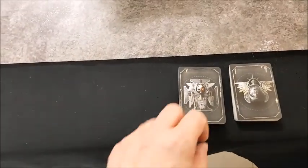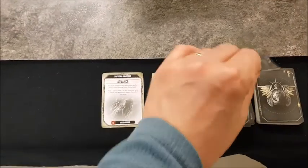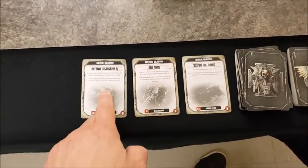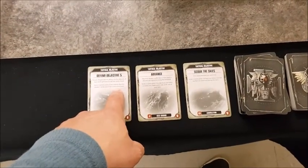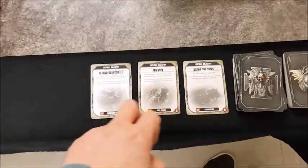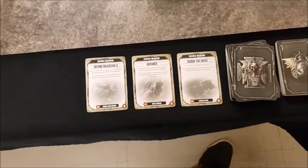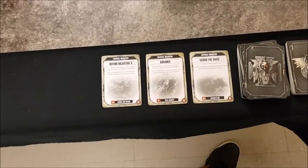Space Marines turn four — drawing cards: Scale the Skies, Advance — score one victory point if no unit from your army is within your deployment zone at end of turn — and Defend Objective Five — score two victory points if you control Objective Five at the end of two consecutive turns. These two counter each other. Also drawing Scout the Skies — need to take down the Annihilation Barge, Doom Scythe, or Tomb Blades.